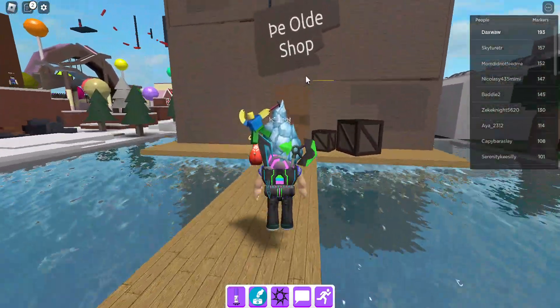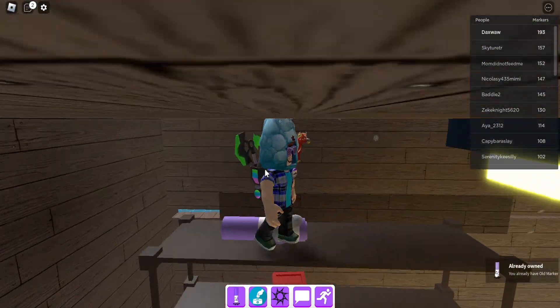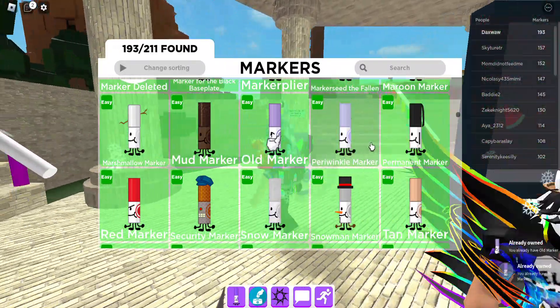The next marker we've got is the old marker. You want to go into this old shop, climb on the shelf, and here's the old marker.